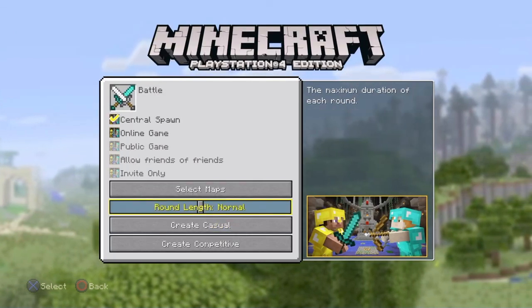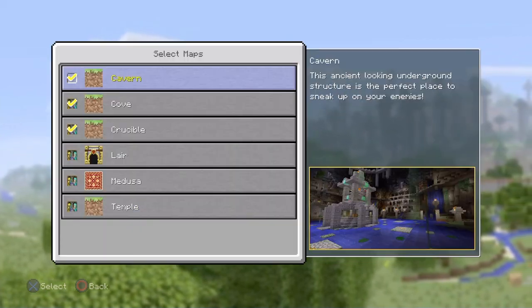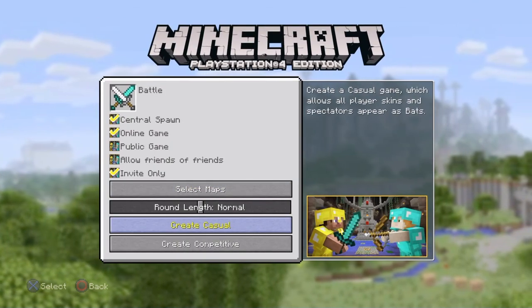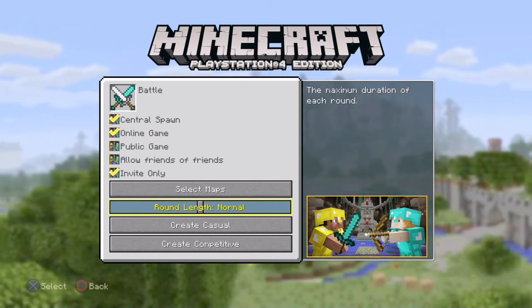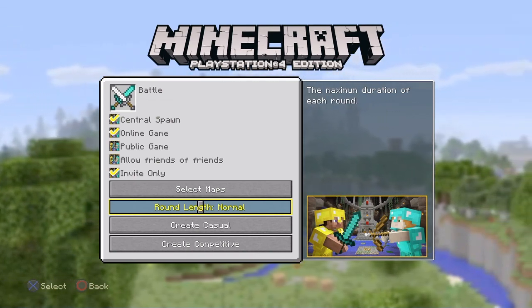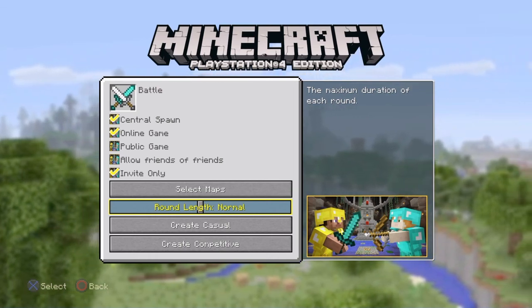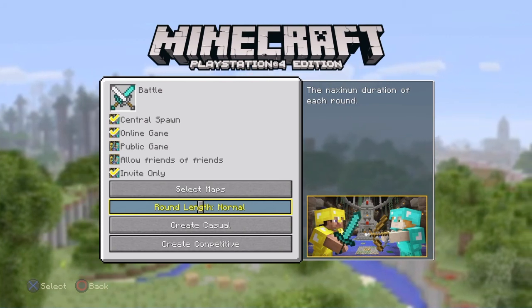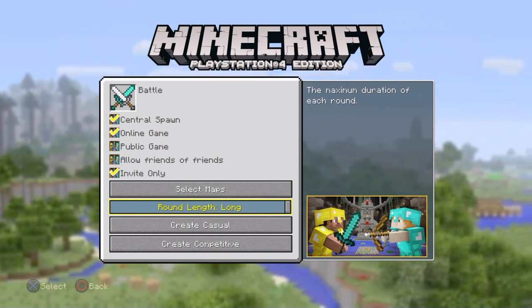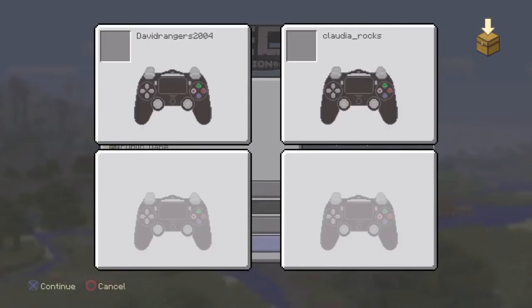So you can create a battle, select maps — these three maps on the bottom you have to pay for. My sister said they are cheap. We're gonna keep the match length long and go on competitive. As you can see, Claudia does not have a mic and she does not want one.